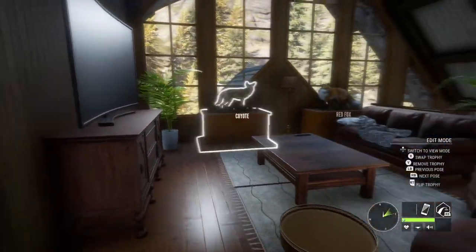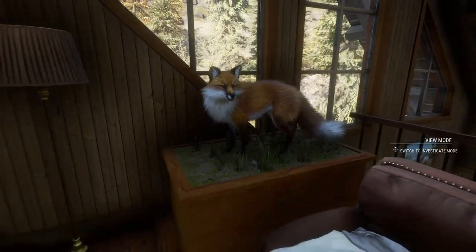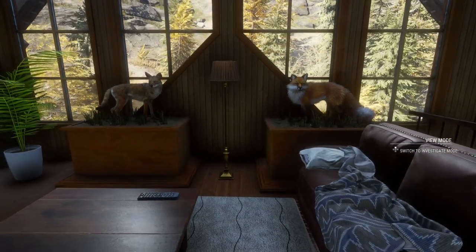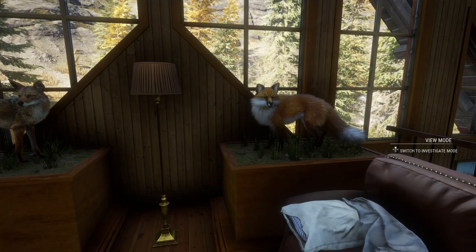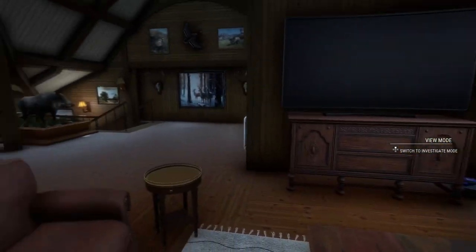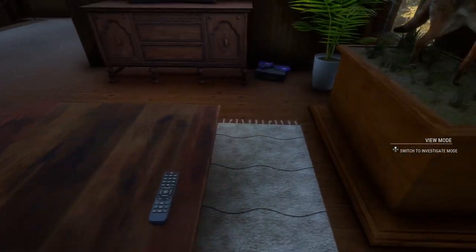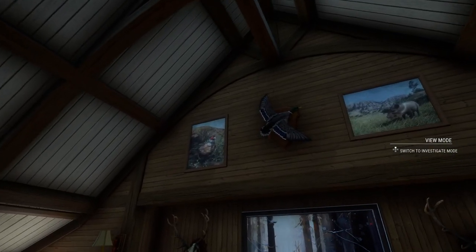Something I wish they might change in future is I really hope they remove this sofa that kind of gets in the way of the fox, because I really like these mounts for the coyote and the fox but the view is a little bit obscured by the sofa being there. You can't really walk up to it and get a perfect view — this furniture kind of gets in the way and you have to navigate around it, so maybe that's something they will change in the future.